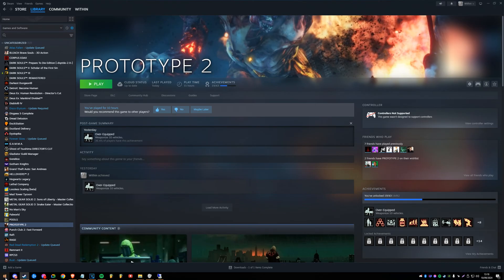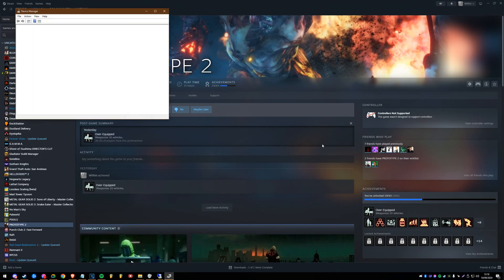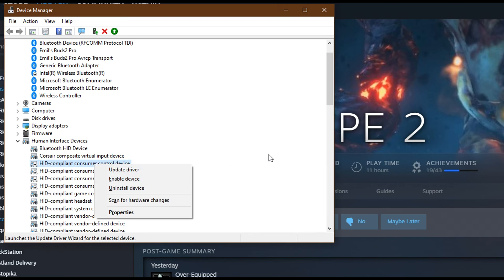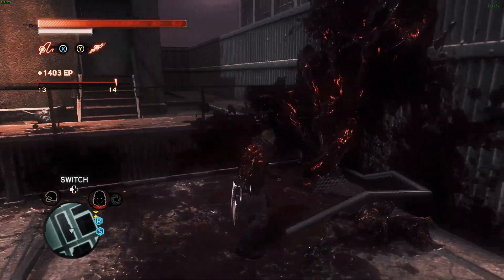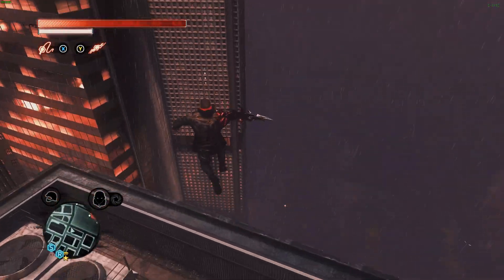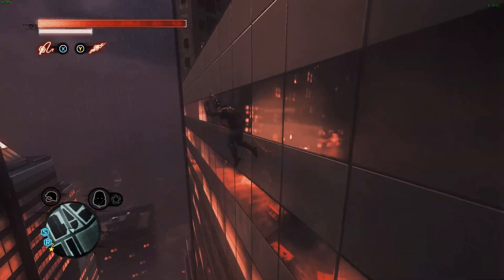If the mod doesn't work, you'll want to head into your device manager. Find HID devices and disable any HID compliant consumer control devices. In my manager there were only four, and just disabling those allowed my game to actually load the title screen, after which I still crashed. In general, if you want to run the game, it's a good idea to keep those disabled. From my testing it hasn't really affected anything on my PC.